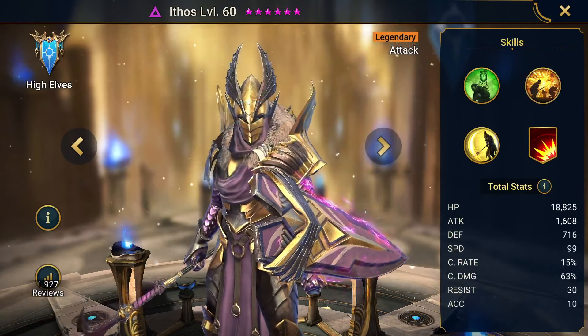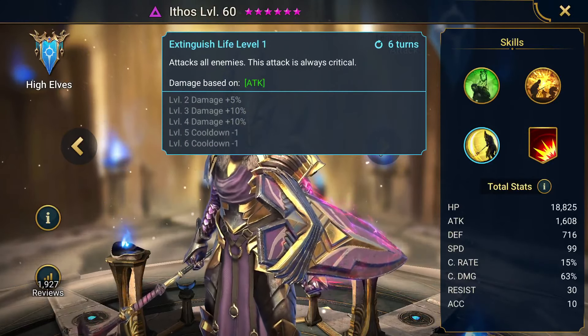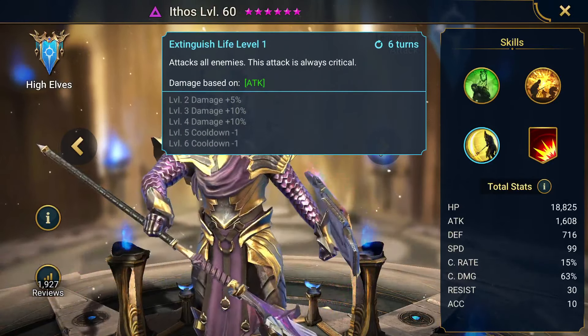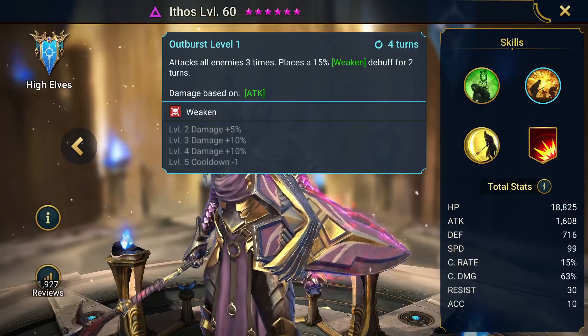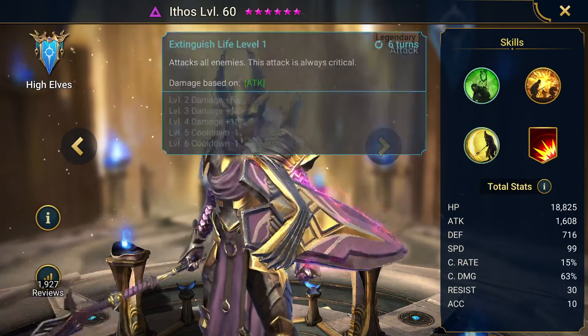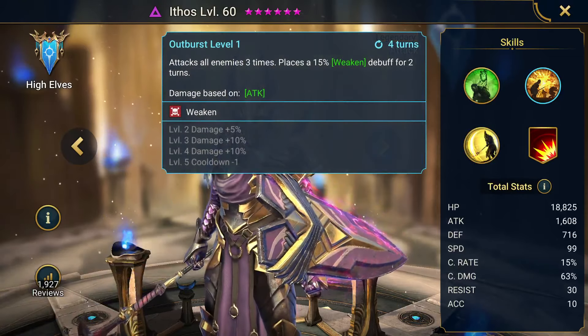As we were mentioning before, you want to make sure what they are attacking. Attacks all enemies — huge for wave clearing. And then extra turns as well is better for wave clearing, because you can get back to these abilities as well.